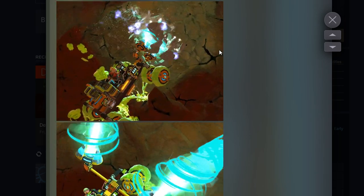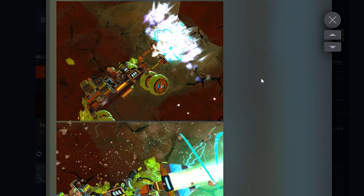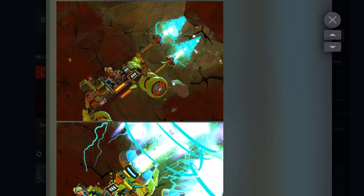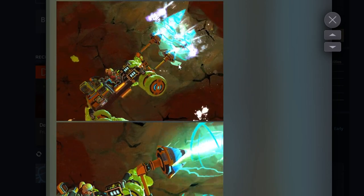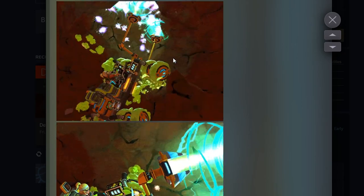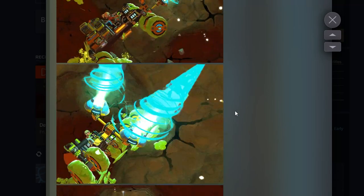We've got a bunch of animated pictures here of the digging. The first thing that comes to mind when I see these plasma drills on this vehicle digging through rock is: first of all, it's cool that we can dig through rock, and second of all, it looks a lot like digging in Space Engineers — where you dig on an asteroid through the rock, except you're not driving a car, you're floating in a spaceship.